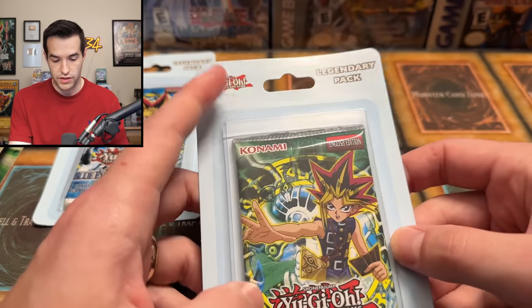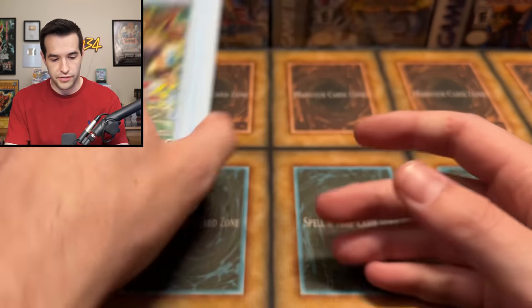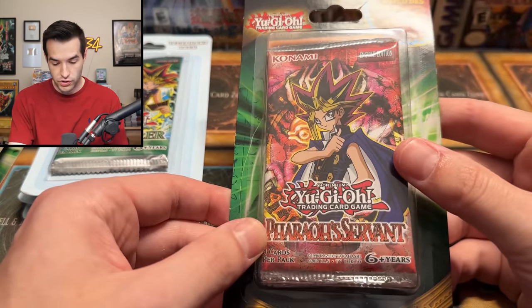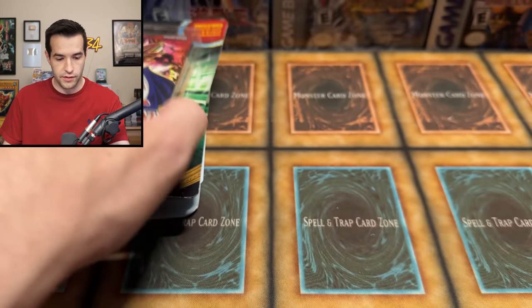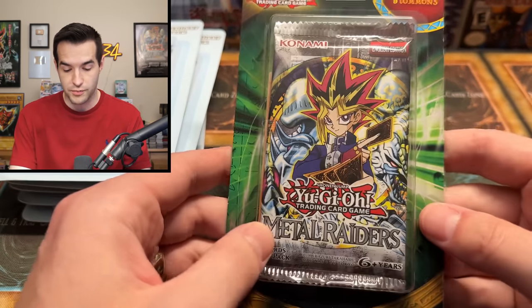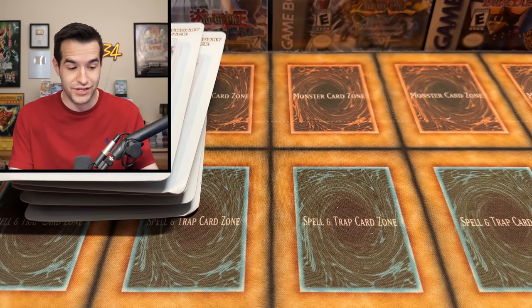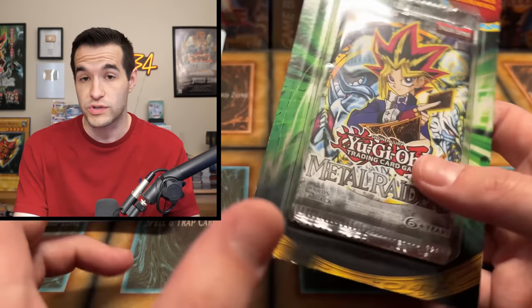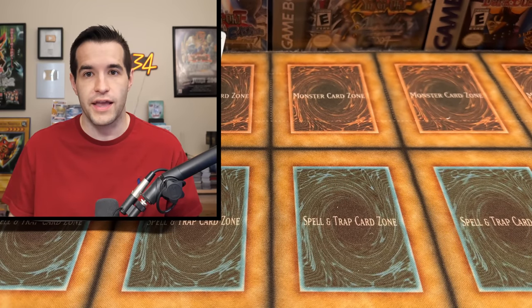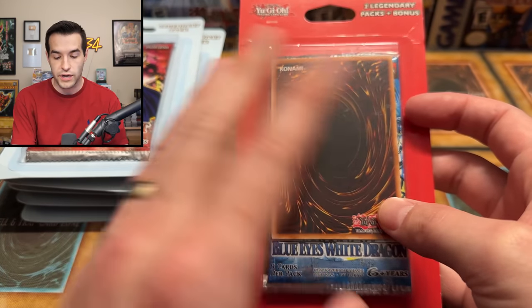We've got a Spell Ruler — also 2017. There are newer blisters with the Legendary Pack, supposedly 25th anniversary versions, but I haven't been able to find any yet. We have another Spell Ruler that also seems to be open. Then we've got Pharaoh's Servant — lots of those — and hey, Metal Raiders! I still like these better because they have the old-style cards. We've got a two-pack plus a bonus pack, Walmart Legendary Bonus Pack — a nice little variant.